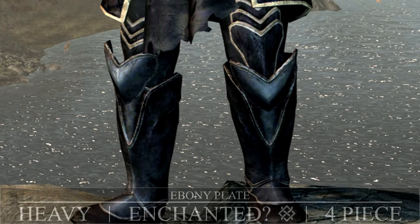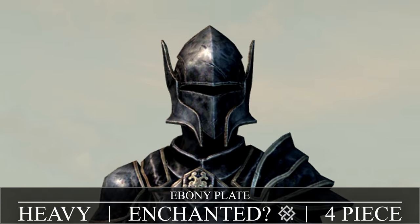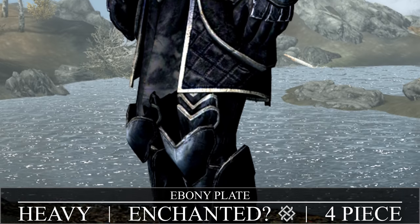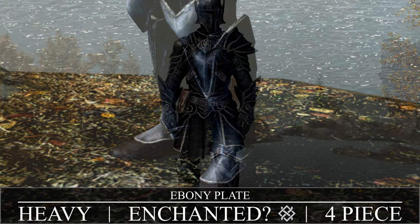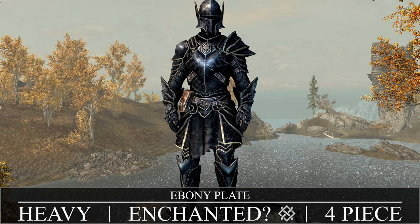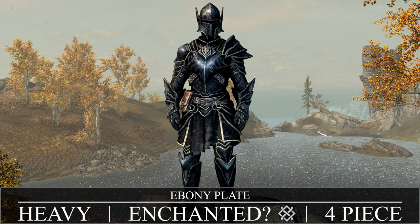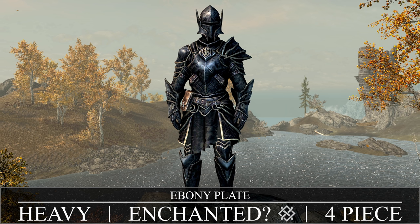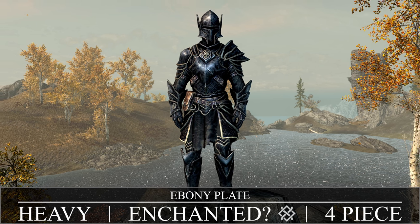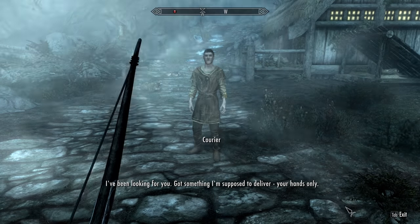Next up is the alternative to Ebony Armor — the Ebony Plate heavy armor — which is enchanted if you complete the quest and comes in four pieces. For the crafting route, you'll need the Ebony Smithing perk as well as the quest Heart of Crimson completed. There is no light variant of Ebony Armor; this is just another heavy variant that's slightly better defenses-wise than regular Ebony Armor by single points per piece.